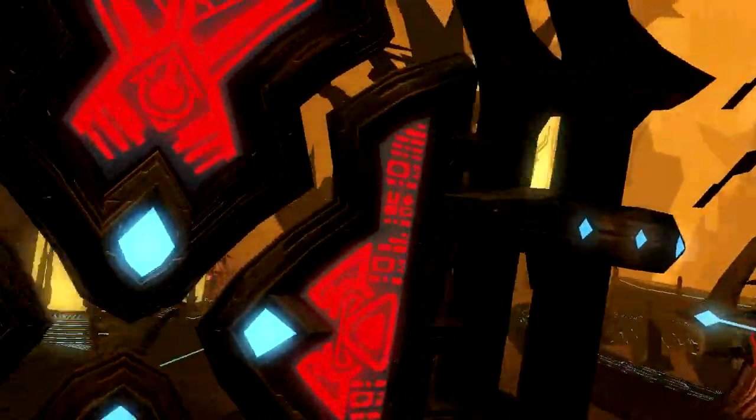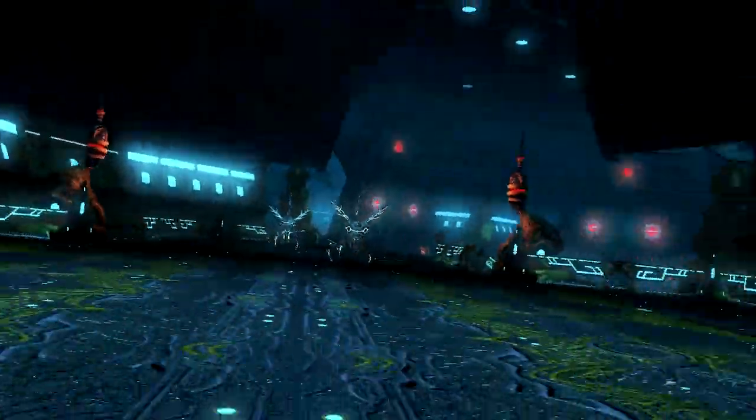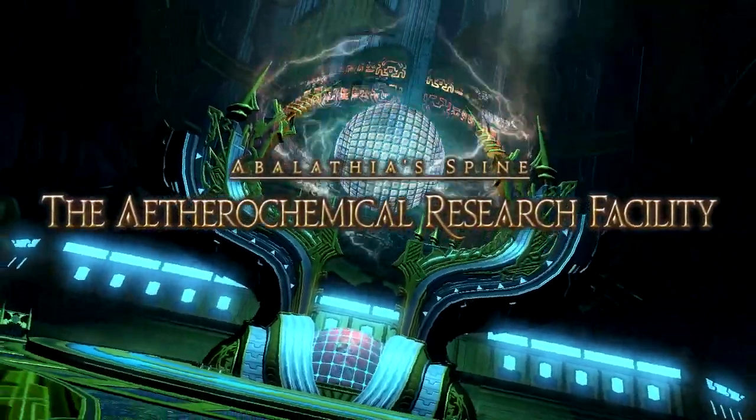Hey there everybody, I'm Rain. Welcome to the Aether Chemical Research Facility. This is a level 60 instance required to progress the Heavensward main scenario. It does not drop any gear and is a little lengthy. Think of it as a four-man Castrum or Praetorium.